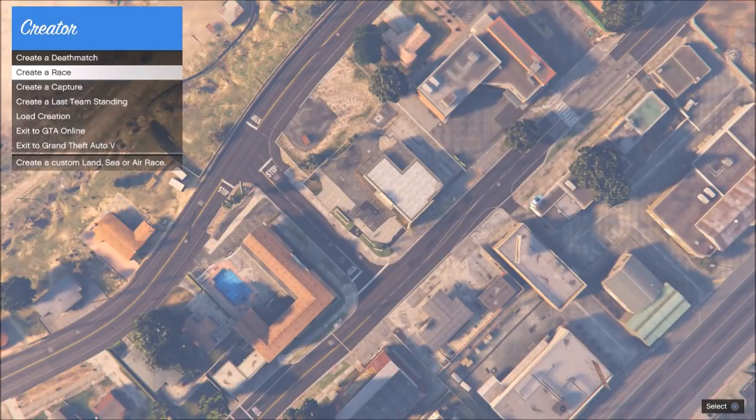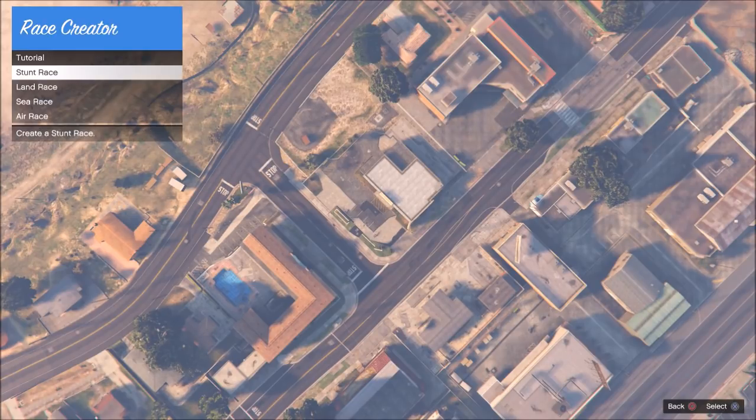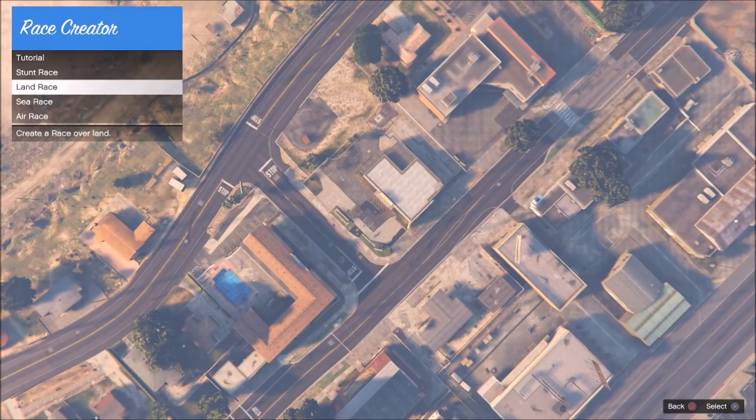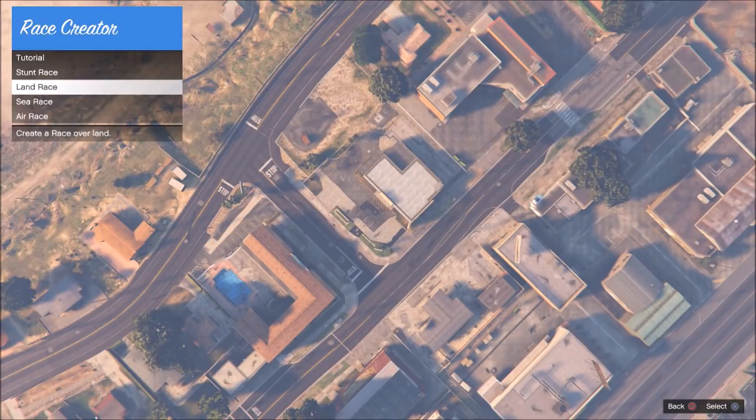What's up guys, Triple C here. I might have a way to basically ensure that your race will not get infected. For people that don't know, when we build land races in the creator you got the option to build a stunt race or a land race. A land race has the old physics, stunt race has the Cunning Stunt physics. All of our races keep getting broken because we build them as a land race and at the end when we publish it, it has Cunning Stunt physics — the race is broken, all work for nothing.